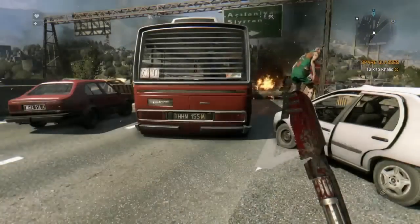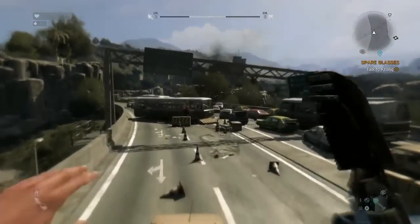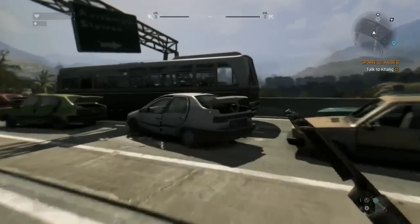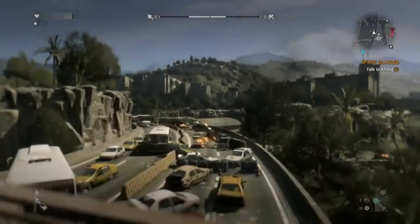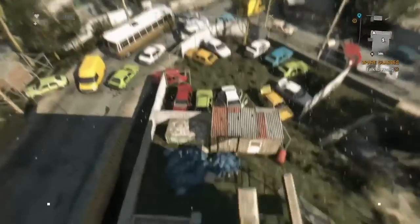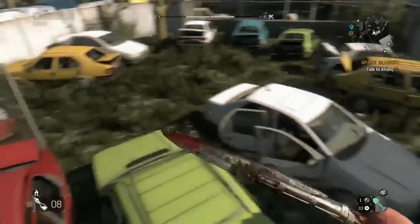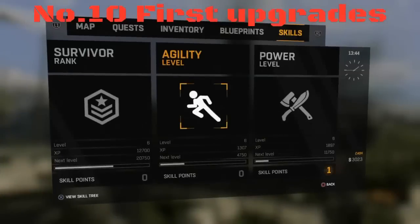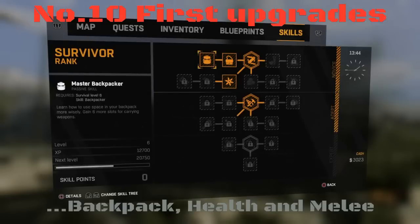Number nine: use height. It's obvious, but height is your advantage — not just to escape zombies, but it will also level up your Agility skill fairly quickly. Just hopping across a few cars, you can see the Agility points ticking up. When making a huge drop, make sure there's something below you to land on, like rubbish bags or a trash can.